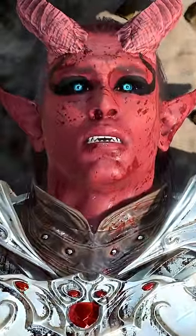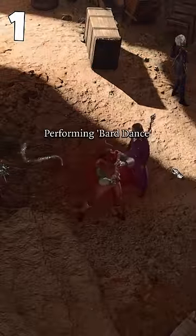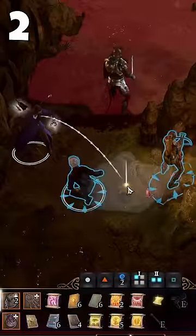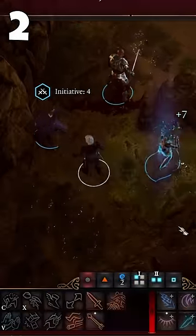Here are my top 10 tips for Baldur's Gate 3. Use Bart's ability to gather NPCs around him and let you steal whatever you need. Heal multiple allies with a potion by throwing it between them.